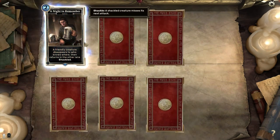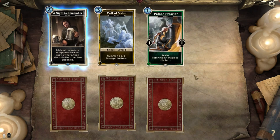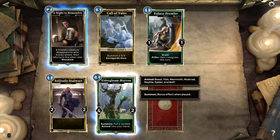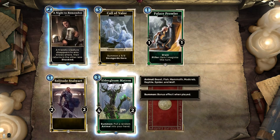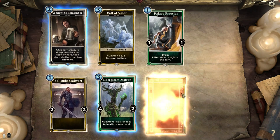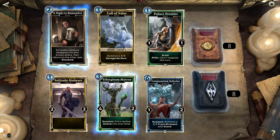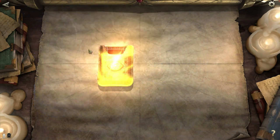A Knight to Remember — it's back! Call of Valor: summon a 3-3 Sovngarde hero, it's just a shout but kind of fun. Hellas Prowler again, Solitude Stalwart again. Elder Gleam Matron — heck yeah: put a random animal into your hand at 4-2 for three cost. It could be something super strong like a cave bear. Animals include Beast, Fish, Mammoth, Mudcrab, Reptile, Spider, and Wolf. For three cost? Yeah, roll the dice! There's the Conjuration Scholar: pair that with a Knight to Remember and summon a 5-5 Frost Atronach with Guard in each lane — that is sexy. Got another Deadly Draugir, and Snow Wolf: plus two, plus zero while you have the most creatures in this lane. Then Gladiator Arena: at the start of each player's turn, deal two damage to that player. That is definitely for ending the fight faster, which fits really well with strength decks. I think I'm gonna build a strength deck that just slams the opponent in less than six turns.